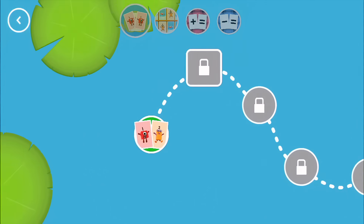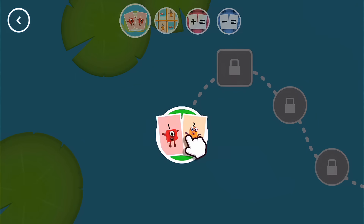Snap. Choose a level to play. Tap on the level button to get started.